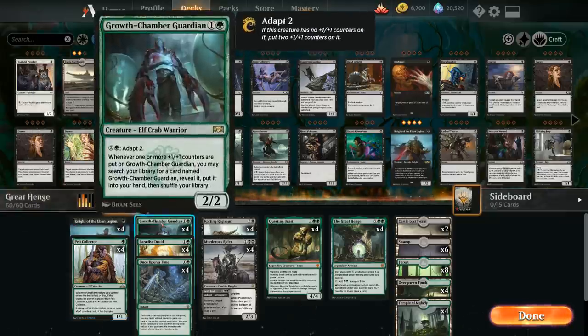At 2 mana we've got a full playset of Growth Chamber Guardian, also great in combination with the Great Henge. It's a 2-mana 2/2 with Adapt 2 for 3 mana, and whenever one or more +1/+1 counters are placed on it we can search our library for an additional copy. If we combine Growth Chamber Guardian with the Great Henge, the Guardian enters the battlefield with a +1/+1 counter, so we don't even have to adapt — we already get to search up another copy and draw a card from the Great Henge. You can see how that will escalate quickly, letting us play 4 Guardians and draw 4 cards pretty quickly.